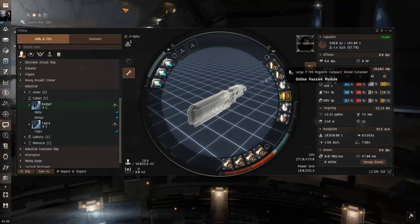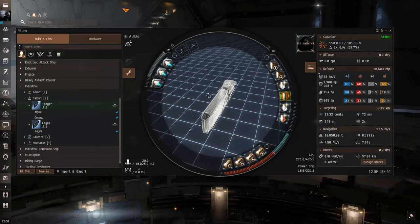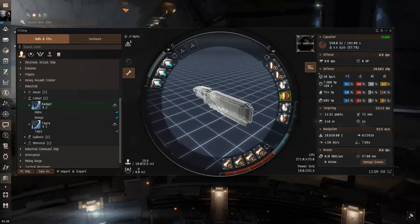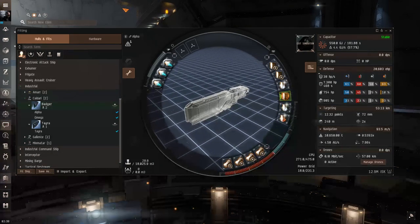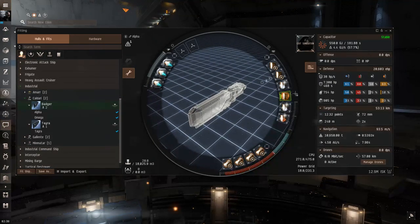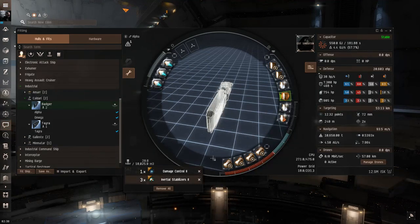The Badger has room in the mid slots for two large shield extenders, a shield EM amplifier II, and an extra thermal shield amplifier, significantly increasing resistances and EHP. At this EHP level it would take about two gank Tornados to take you down. As an alpha hauler you really only have two defenses: carry inexpensive cargo to be an unfavorable target, or have EHP so high that a single Tornado can't take you out, forcing gankers to use more resources or just ignore you.